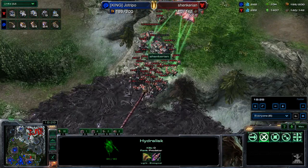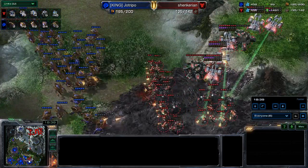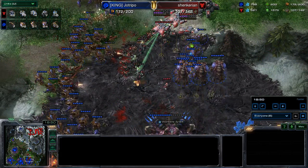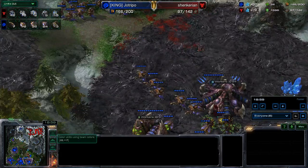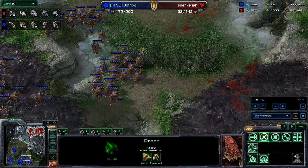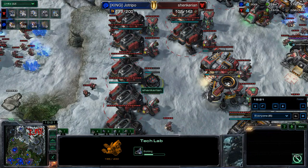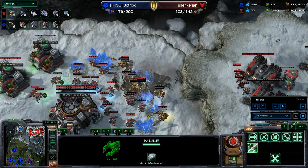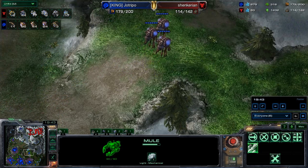The Terran army should be able to clean up this Zerg army quite easily. They're going to come down, melt that Spine Crawler, melt the Hydralisks, and go to work. But wow — that's about 40 Hydralisks coming in. They're actually going to clean up this army quite easily. This is where the upgrades come into play. Barely even lost any Hydras there — very good kill. Kills off that entire army. Now the food count is starting to slip — 166 to 92. Pick up a few guys, might as well get them out there. Drones were even pulled off the line. Shinkirian needs to get that mineral count up.